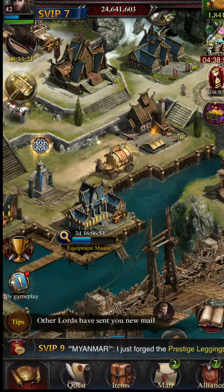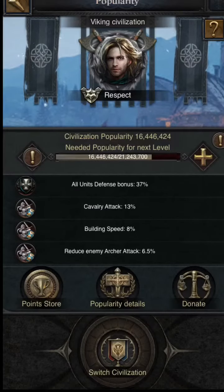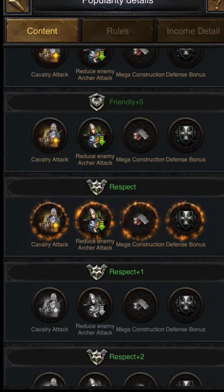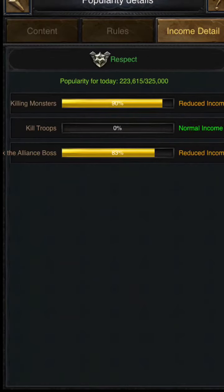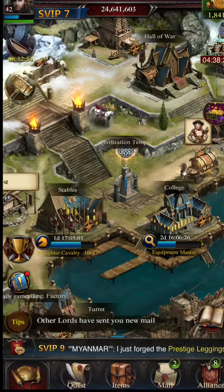After that, there is one more way of increasing your popularity level quickly — keeping an eye on your popularity income details. This tells you how much points you can gain daily by attacking monsters, killing troops, and eliminating aliens. These are the ways you can increase your popularity points.